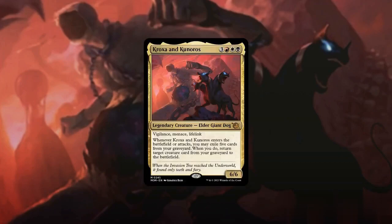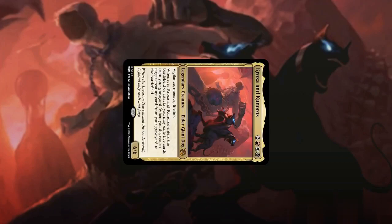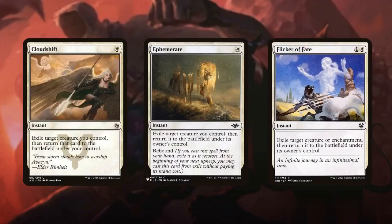We can achieve this by either attacking with Kroxa and Kanoros or by flickering it with cards such as Cloudshift, Ephemerate, or Flicker of Fate.